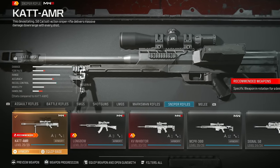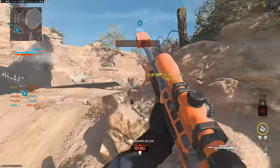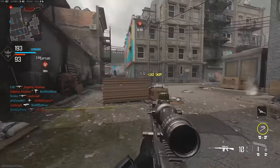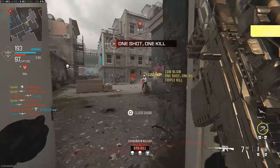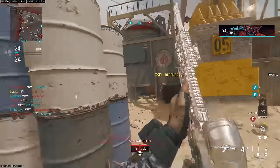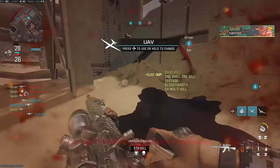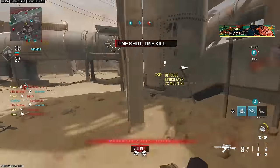One thing to note right off the bat is that the sniper rifles in this game are all very different. You have the CAT AMR, which is a heavy bolt action sniper that basically one-shots anywhere on the body, but is countered by its slower aim-down-sight speed and fire rate. The KV Inhibitor is the middle ground — solid damage, good ADS speed, can be used at range and up close, but it has very odd handling as it's like a semi-auto style sniper. The Longbow is one to avoid at long distances due to its poor damage and damage drop-off, but it thrives up close with its fast ADS speed and unreal fire rate. Knowing the strengths and weaknesses of each sniper and adapting your playstyle to match those will really help you succeed.